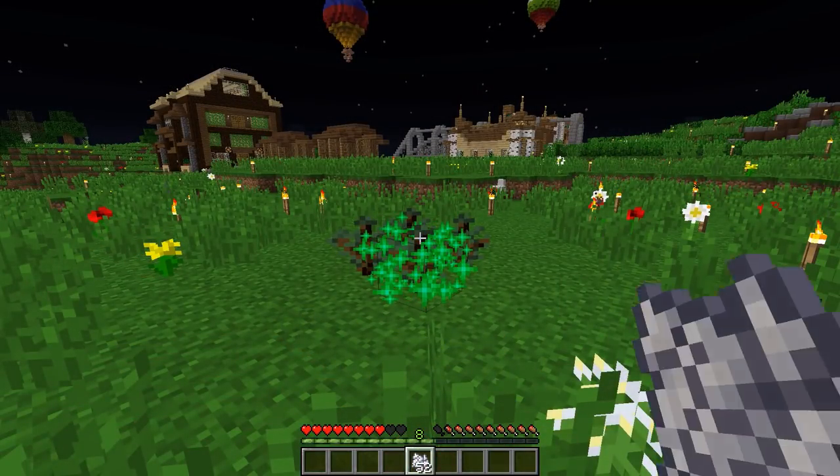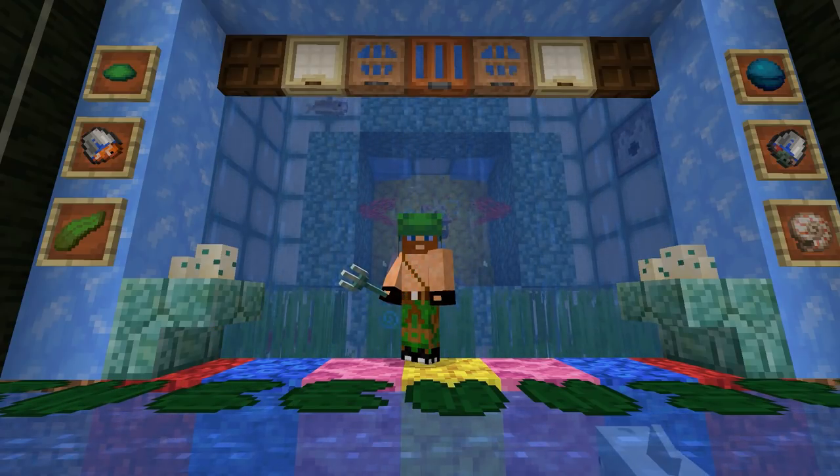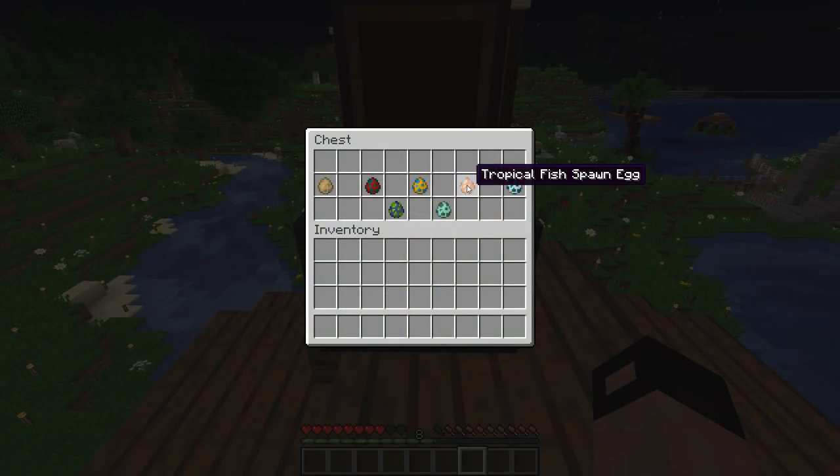When large spruce trees grow, they turn all nearby grass blocks into podzol. New spawn eggs were added for the following mobs: caught, salmon, puffer fish, tropical fish, turtle, phantom and drowned.